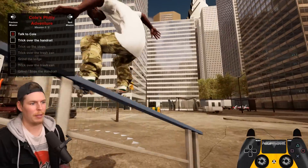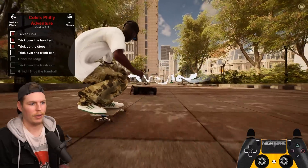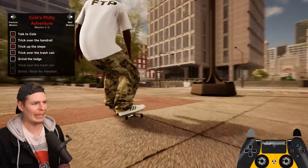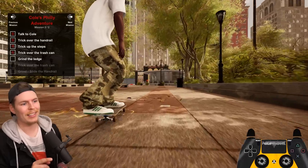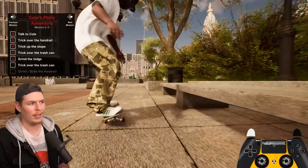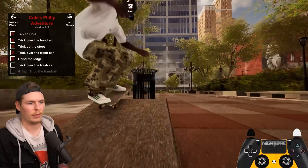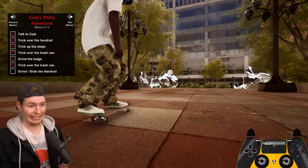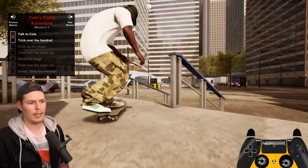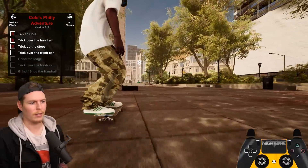For the trick over the handrail I want to get a switch frontside flip. Do a three flip over that — my garbage can is there because of a bug. Let me get a nollie crook, actually nollie no slide. Cole isn't even watching, so I can redo it. It says grind the ledge but you can slide the ledge too. I want to get the back three over this, and then maybe just the back lip. Pretty much the same line as before except I'm going to do a switch frontside flip instead — and good, nollie no slide, locked in. That's the line done.